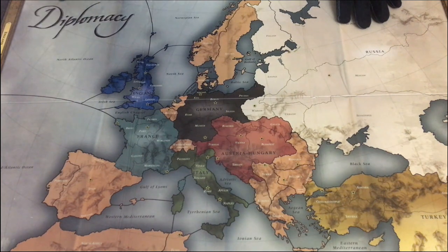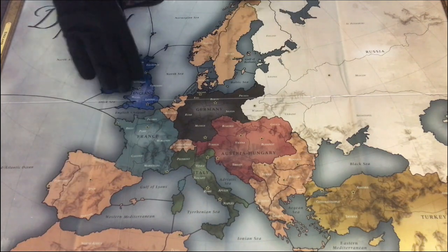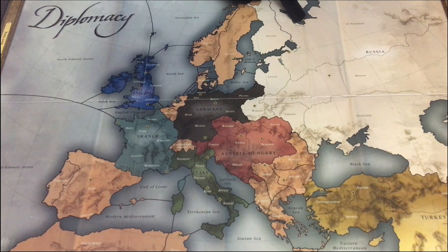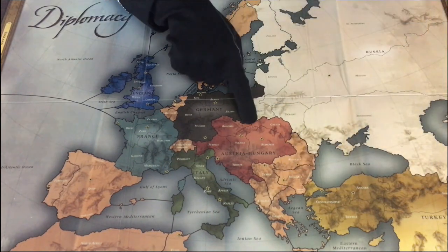On the northern side of the map, we find Iberia, the French home centers, England, the Low Countries, Germany, Scandinavia, and St. Petersburg. And on the south side of the map, we find the other three Russian home centers, the Turkish home centers, the Balkans neutrals, Austria, Italy, and Tunis.